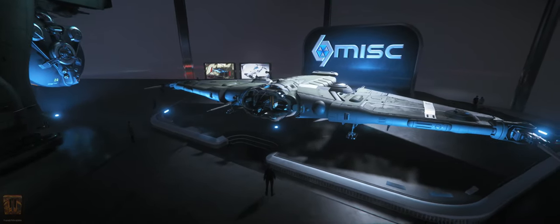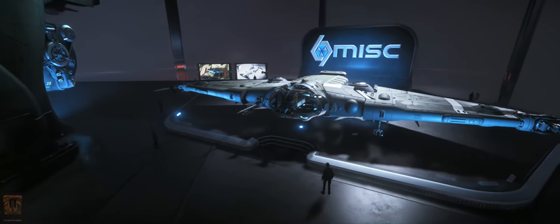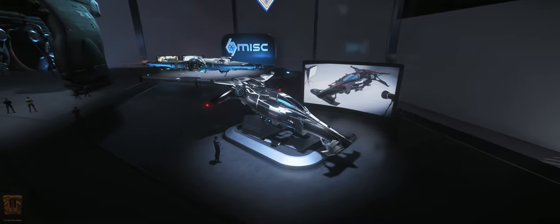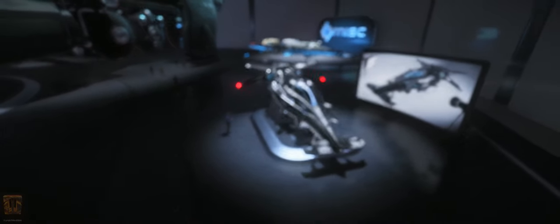The Reliant Tana is a versatile, lightweight fighter boasting an incredible cockpit view. The Razor EX is a stealthy variant of the Razor, outfitted with signature reducing materials and low draw components.